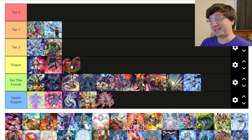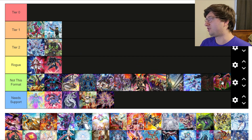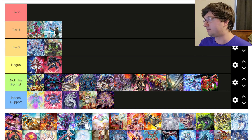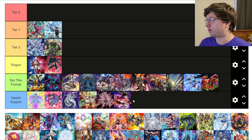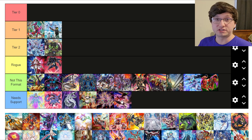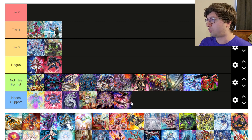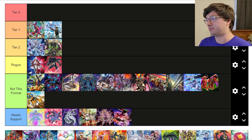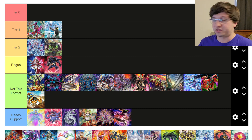Grand Magnets Arise-Heart turbo — I'm tempted to put it in Rogue because Kashtira banishes your whole deck and this card can really benefit off of that, but I'm just going to put it Not This Format. I feel like this deck needs a slower format to more easily push into boards. Harpies — Need Support. I'm a Harpies player so I really want support — come on, Konami, more Harpy support please. Earth Machine — Not This Format. I love this deck, one of my personal favorites. It's a good mid-range deck but it needs a slower format.